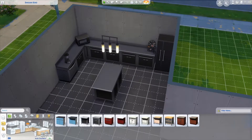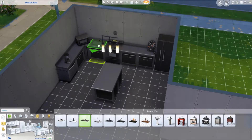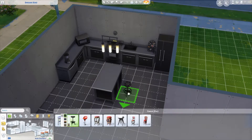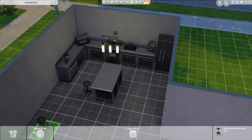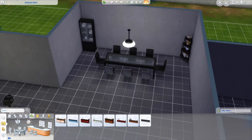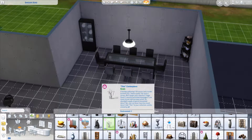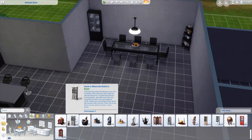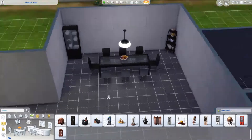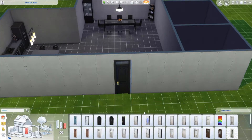I'm better at decorating than I am at building, and this isn't even the worst part. As you can see I'm just adding little things here and there to make it look fuller, and then I remembered I should probably have a stove. It's kind of sad that I added a microwave before a stove. I use a microwave more often than a stovetop — we have an air fryer since our oven doesn't work. So I kind of forgot about having an oven. I'm just adding little things to make it look cooler.